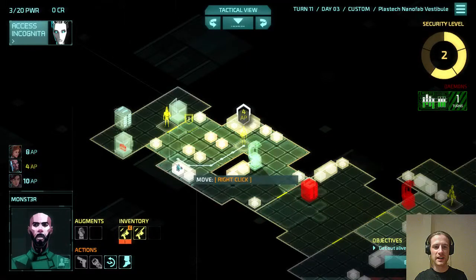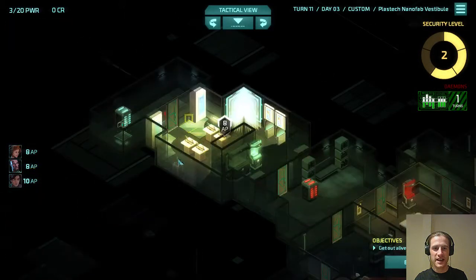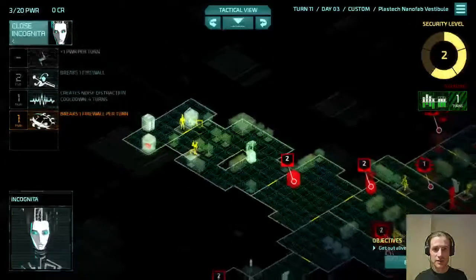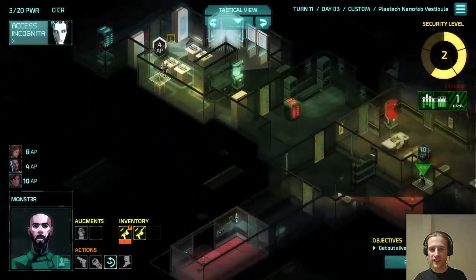So we've eaten the Felix. We have zero credits. This guy will investigate that spot, so if we hide here I think we're okay. We don't see the drone so we can't hack it anyway. I don't want to stand that side of the door.